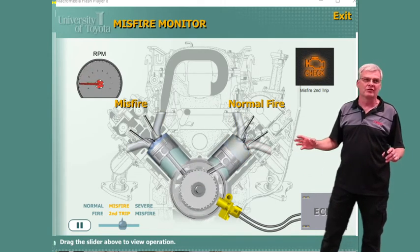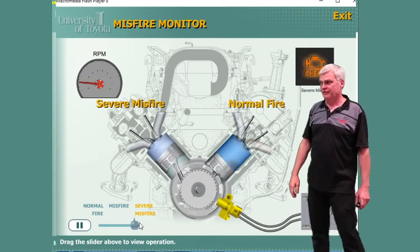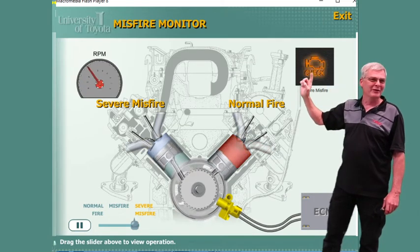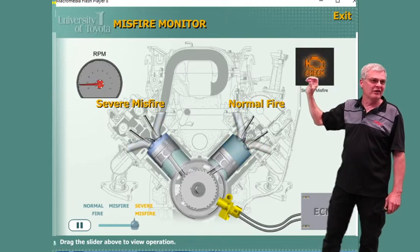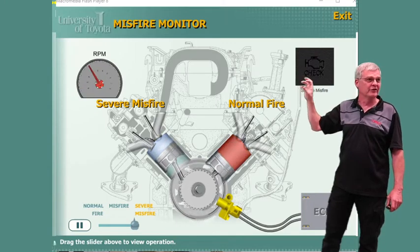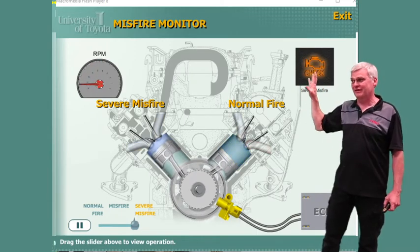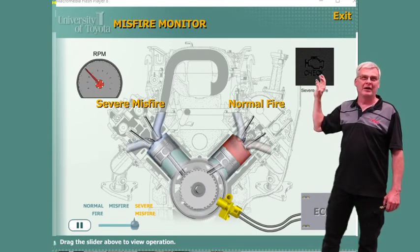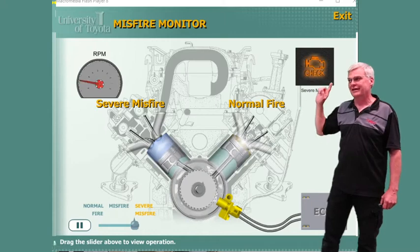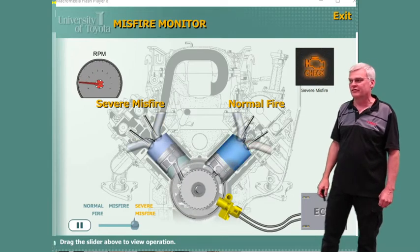As long as we see misfire happen two trips in a row, we'll still get a check engine light. And if the misfire is bad enough, we will get the flashing check engine light. Peterson always said that should just say $2,500 so maybe the customer would take their foot out of the throttle and bring it in, because if that's flashing, we have a possible catalyst-damaging misfire. That is the only reason the check engine light will flash — there's no other reason for it to flash.